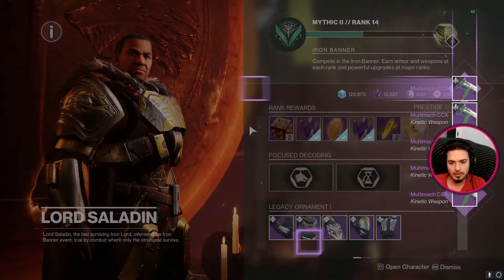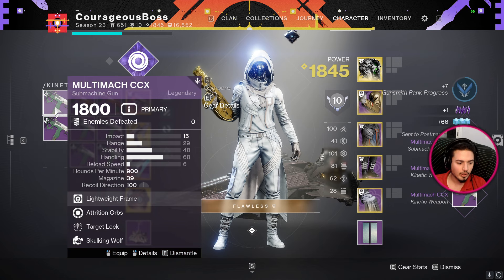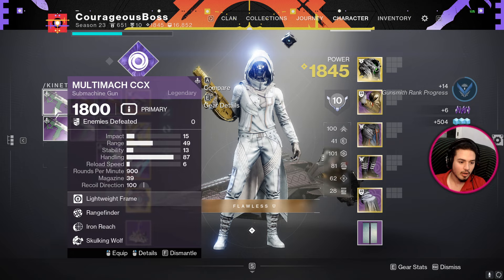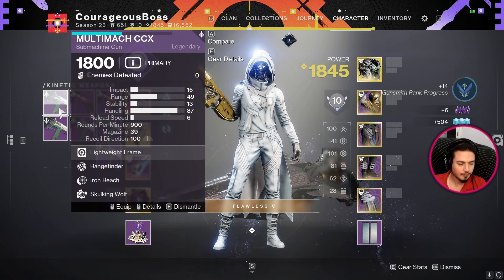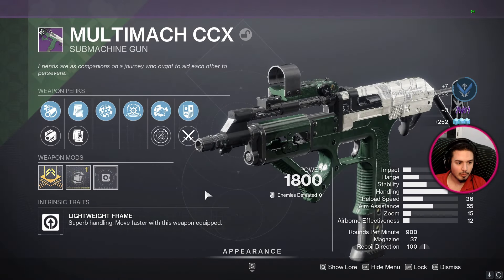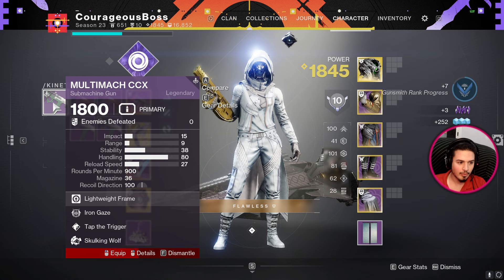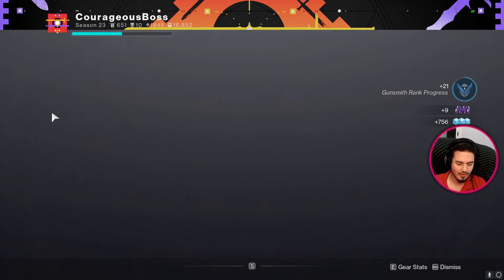Let's crack our engrams open one by one. We open eight - attrition orbs, iron reach, attrition orbs, target lock, no one cares, range finder and iron reach - this is very cheeks. Range finder, kinetic trimmers - I've seen people talking about this but it doesn't have any range-increasing perks so this will go to the trash. Iron gaze, standard trigger, no thank you.